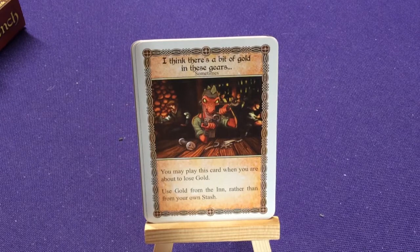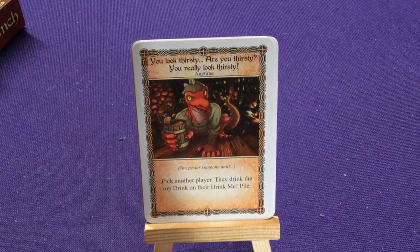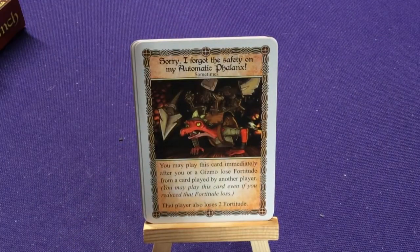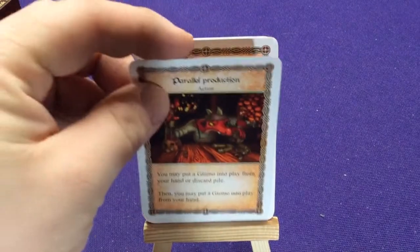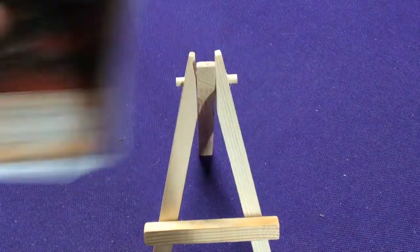And then he's got I Think There's a Bit of Gold in These Gears: you may play this card when you're about to use gold. Use gold from the inn rather than your own stash. You Look Thirsty — Are You Thirsty? You Look Really Thirsty: you pester someone until — pick another player, that player drinks the top of their drink me pile. Two copies of Sorry I Forgot About the Safety on My Automatic Fangalix: you may play this card immediately after you lose a gizmo. It loses fortitude from a card played by another player. You may even play this card if you reduced that fortitude lost — that player also loses two fortitude. And Parallel Production: you may put a gizmo from play into your hand or discard pile, then you may put a gizmo into play from your hand.